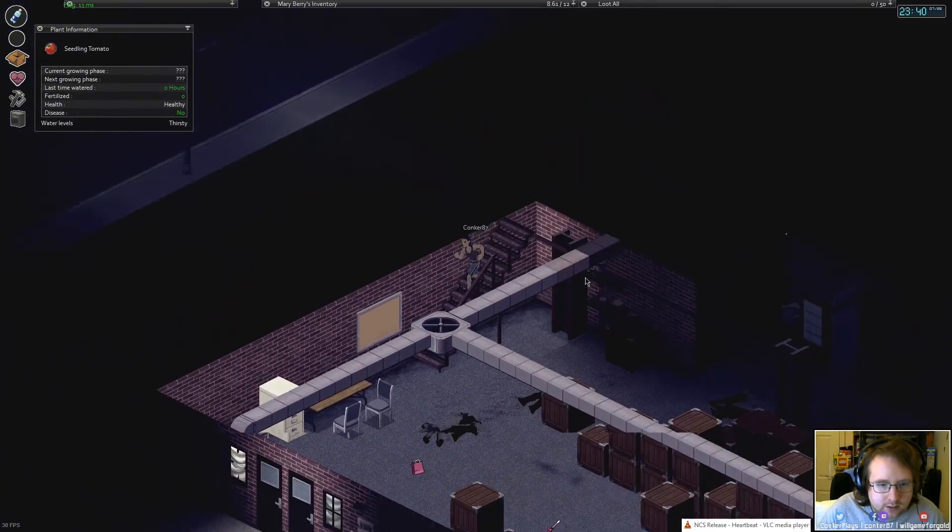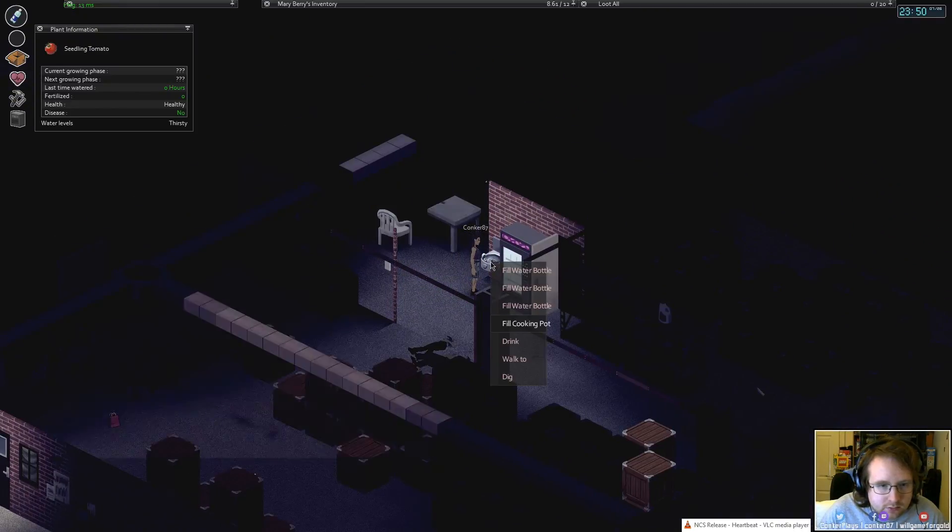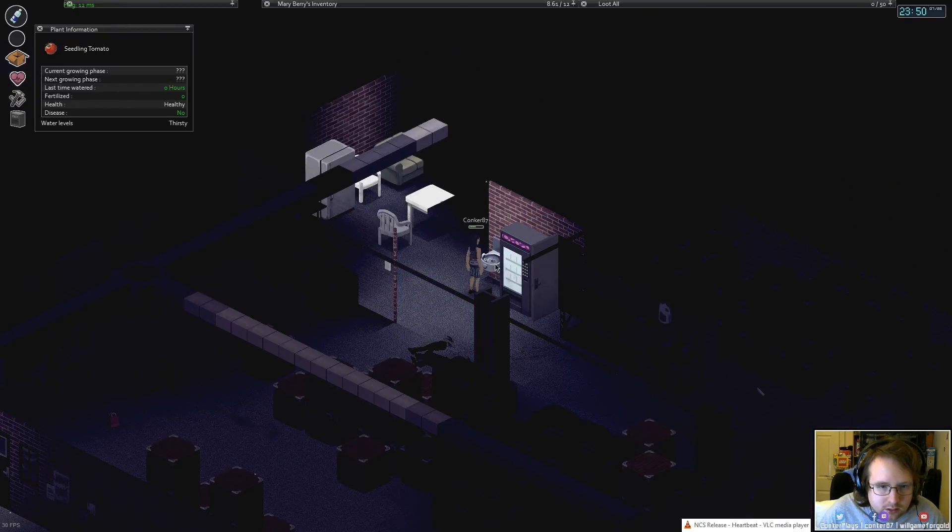Oh are you good to go now, is it working? Yeah. I need to fill up the cooking pot full of water. That's a temporary solution using downstairs, isn't it. Yep. We're going to need to find — I think you can find a rain barrel.